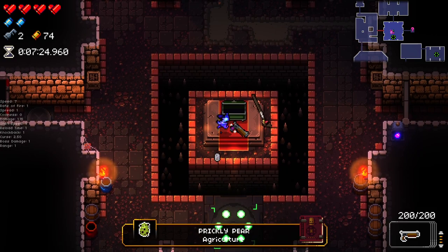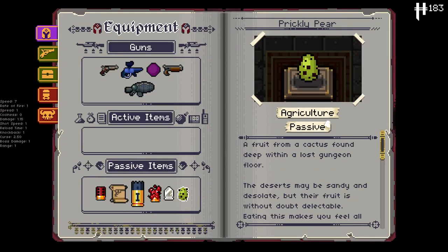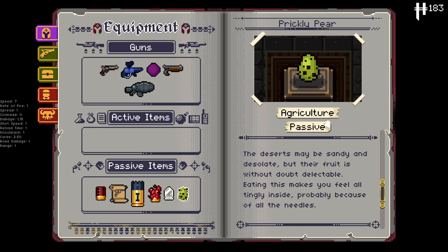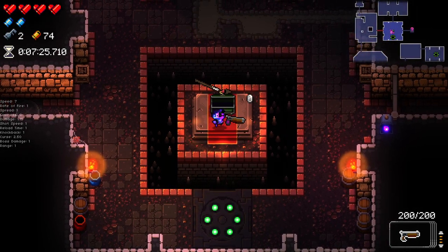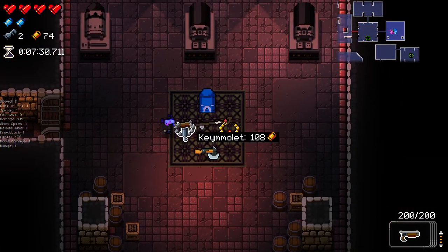What on earth is this little egg? Pickle-purr - it is a passive. Cake mod. 'Fruit from a cactus found deep within the lost engine - sandy and desolate fruits without doubt. Eating this makes you feel tingly inside, probably because of all the needles.' I'm going to assume it makes us fire cactus needles on occasion - that's my best guess right now.